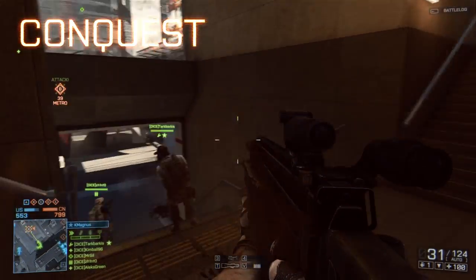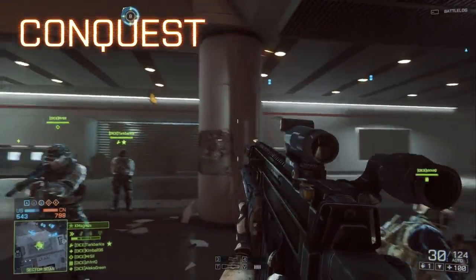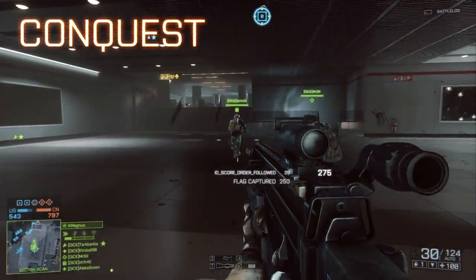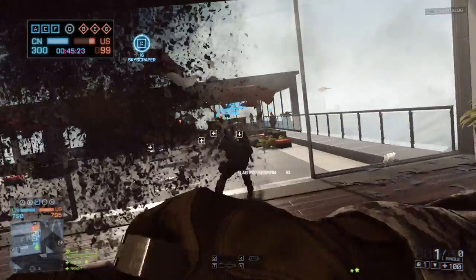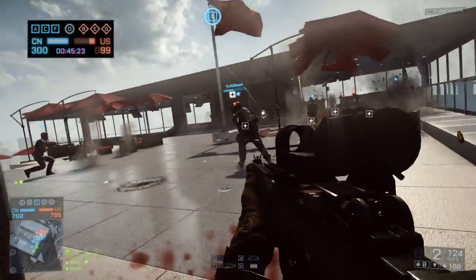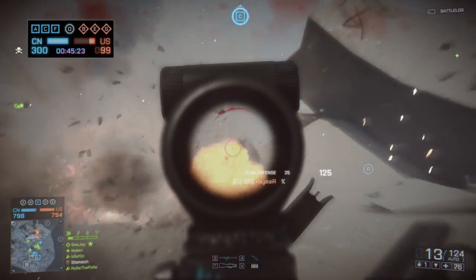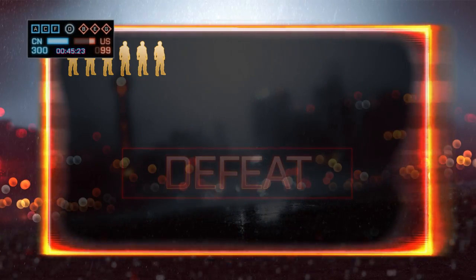Your team's objective is to capture key positions in the city to gain control of the battlefield. Be sure to keep an eye on the flags, as they'll show you which team currently has control over each area. Both teams have a limited number of reinforcements known as Tickets. The ticket count will decay based on how many capture points the enemy holds, and killing enemy soldiers will also deplete their tickets. The team who runs out of tickets first loses the battle.